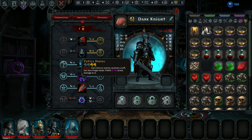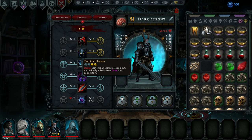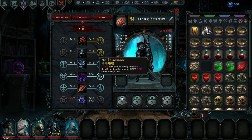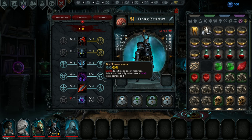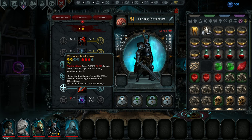Here's a stance. Each time an enemy receives a buff, the Dark Knight deals 60% to 90% stress damage to it. We could increase that amount — very interesting. For now I think we're gonna go with this.